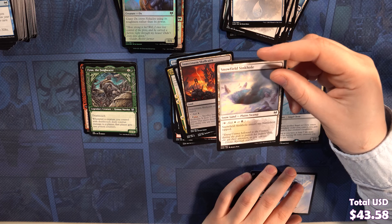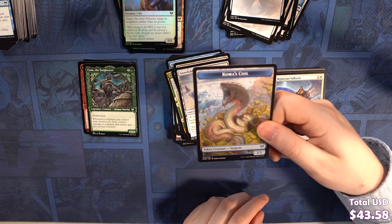There's that white-black card from Zendikar Rising that was the box topper — this card would go great in that deck. Snowfield Sinkhole. And we got Cosima's Coil for that sick mythic serpent that everyone loves to hate and loves to love.